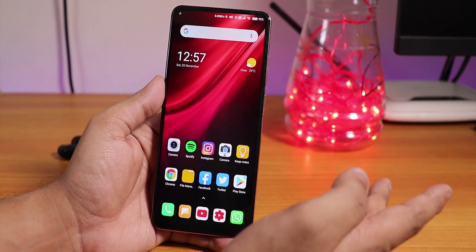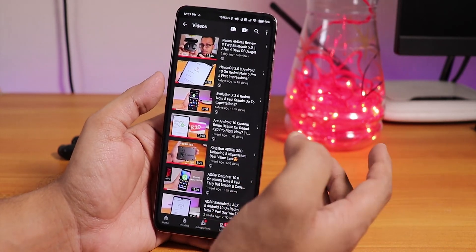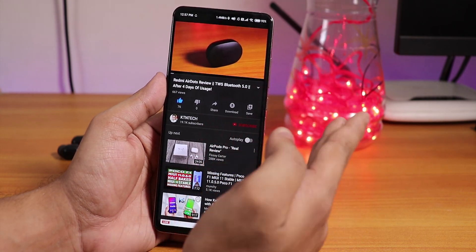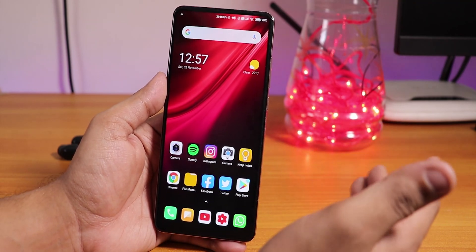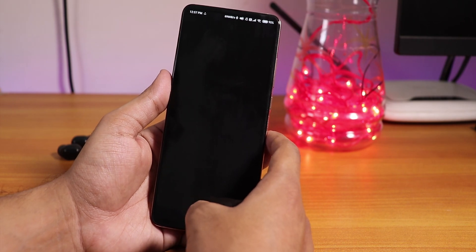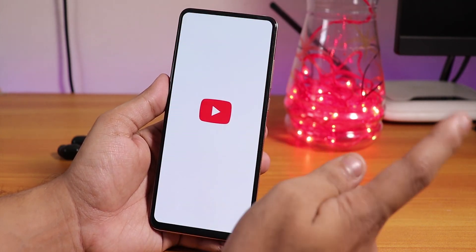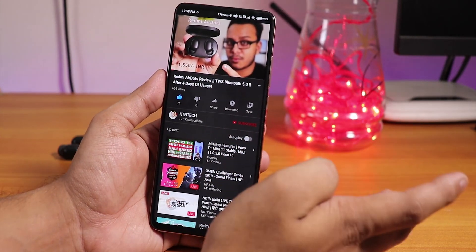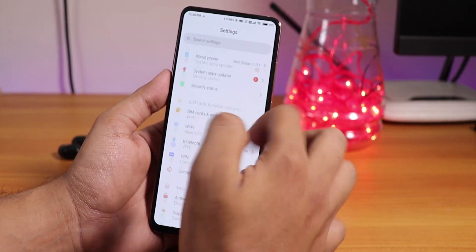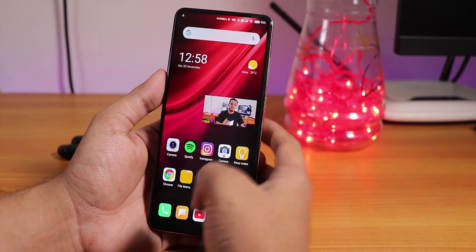There is one more bug I want to mention. I have a YouTube Premium account so no ads. If I play a video and try to go back home, the picture-in-picture (PiP) does not work and YouTube force closes, then shows a black screen when reopened. To fix this I have to go to App Info, force stop YouTube, then reopen it. After that, PiP works fine — I can go home, open Twitter, and everything works. However, PiP does not work when going home with full screen gestures active.